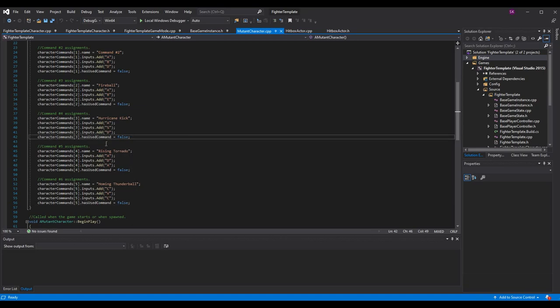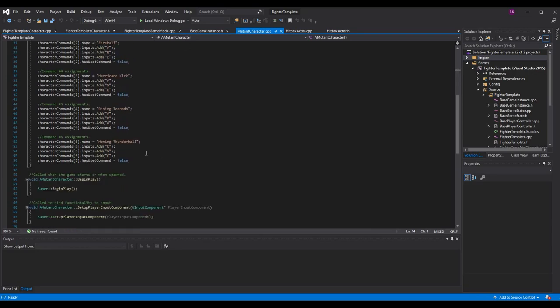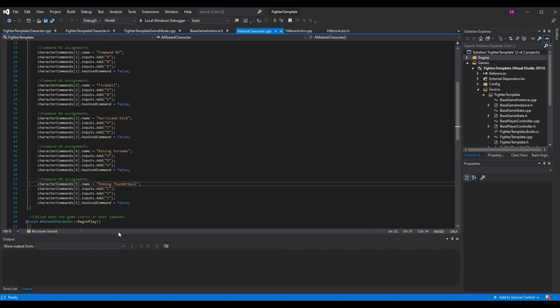Just like with the fireball and the rising tornado, I go ahead and make a command the same way I do all the other commands. In the character I want to add this to — specifically the mutant character — I update the number of commands we have. We've got six commands now, and I set all the logic for each command. Character commands index five — remember it starts at index zero, so that's command six. I set the name to homing thunderball and add inputs for CVC to perform this command. This will be updated soon to use action mappings.